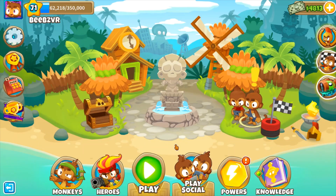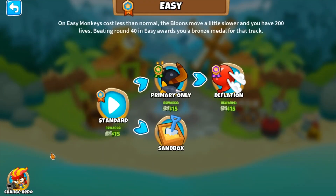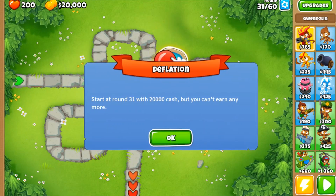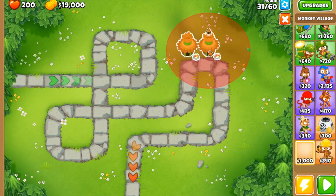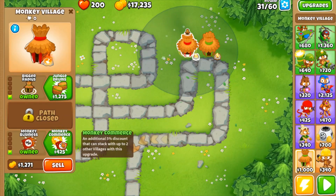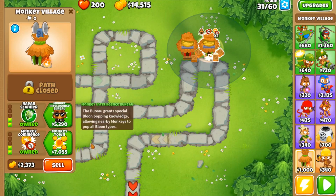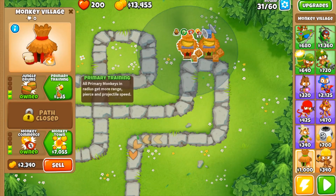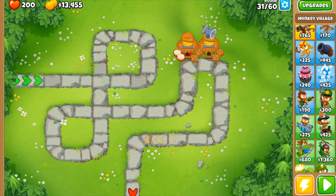Hello everyone, this is how you do Deflation on Monkey Meadow. You want to get a fire hero like Gwendolyn and go into Deflation on Monkey Meadow. You want to instantly scroll down and get two villages. On the first one you get bigger radius, and on the second one a monkey village, radar scanner, and then jungle drums.